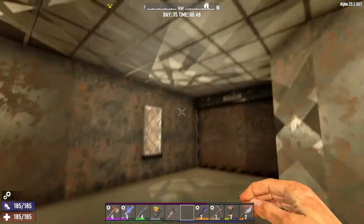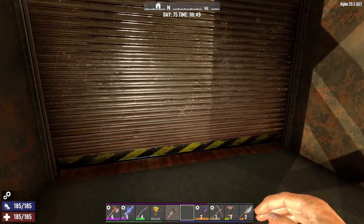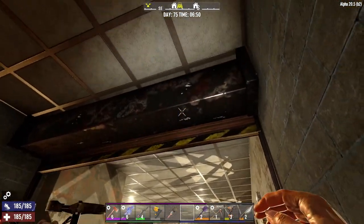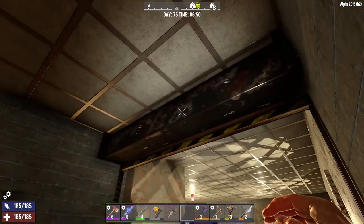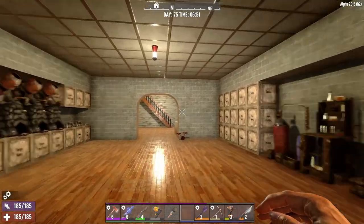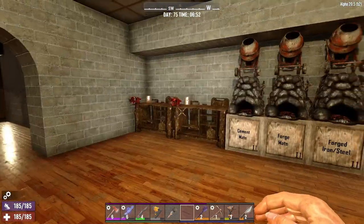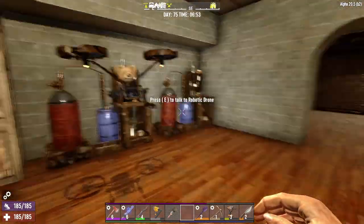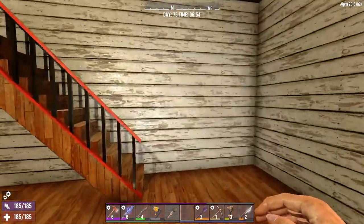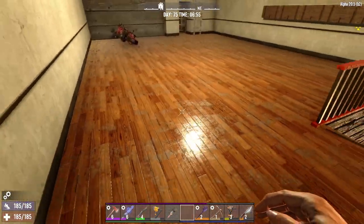Down here, lots of weapons. Excellent lighting. Come in here — this is someone else's house. Make sure we close the door for them. Storage. Forges. Cement mixers. Chemistry stations. All the storage and an endless water supply. Lovely painting job here as well. The garage. We started at the house way over here, but these three houses are connected.